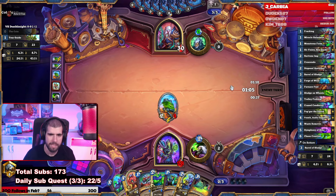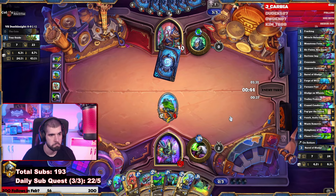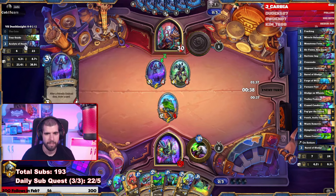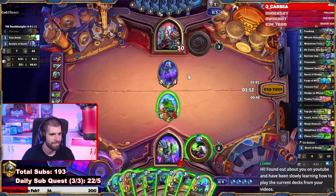Now the 7-7 makes some sense. Hopefully no poison. The plague knight doesn't have the tour guide. Some of them do, but this guy looks like he's the list we've played. That's not a great target for us to trade into.